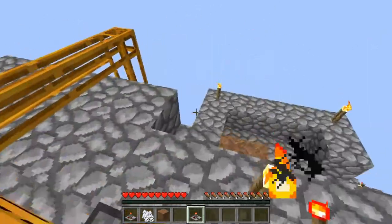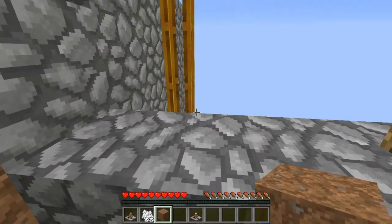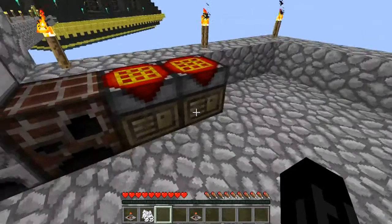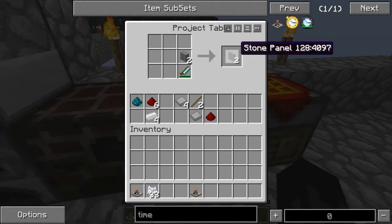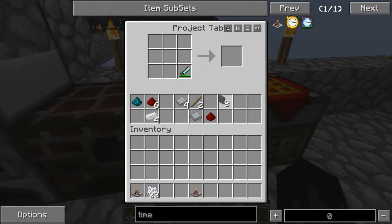We need one other thing before we can get this going. We need some jacketed wiring. So to create that we are going to use the handsaw with some stone - stone covers. Actually I think I might have done that wrong. No, it is stone covers that I need.